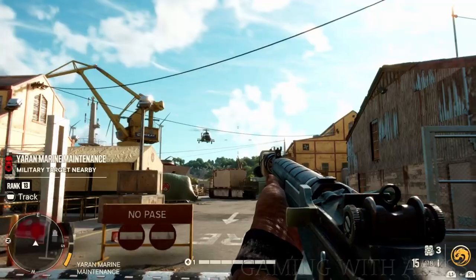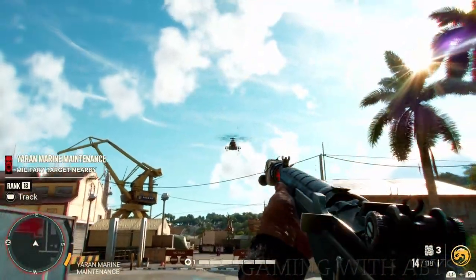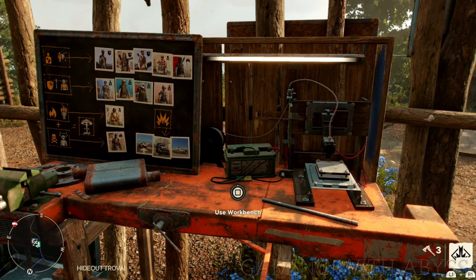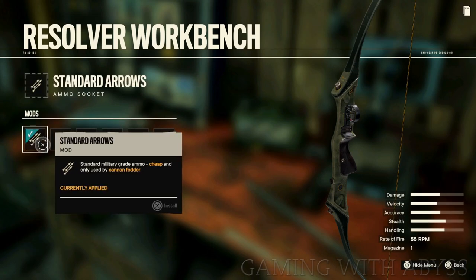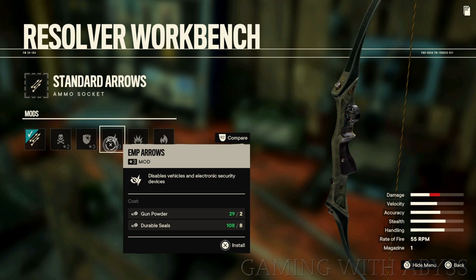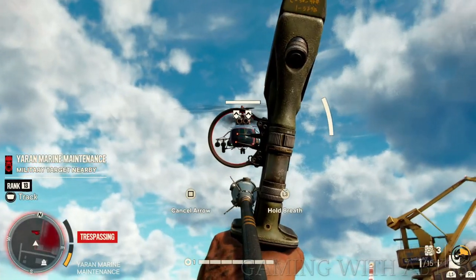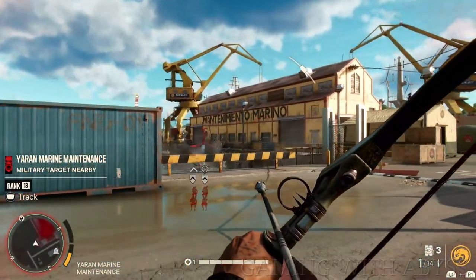Next is EMP Arrows. You're going to find out real quickly in the game that helicopters can be very annoying, and your potato gun is doing no damage to them at all. Head to a workbench and mod your arrows to EMP Arrows, or you can do blast arrows — that will be helpful too. I like to use the EMP Arrows because most of the time the helicopter will come right to the ground and then you can take it over. Just have some type of EMP ammo on you so you can get rid of those annoying helicopters.